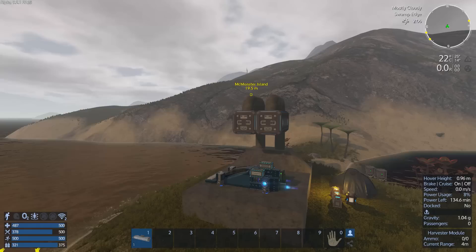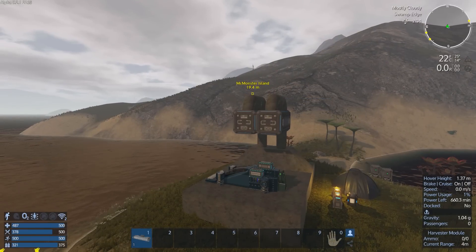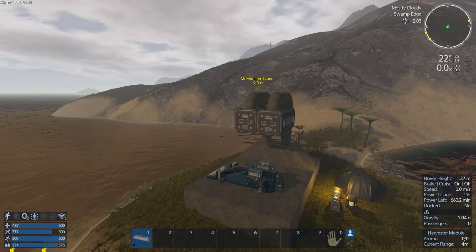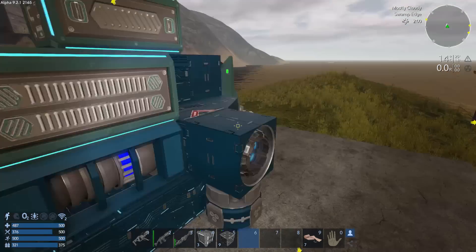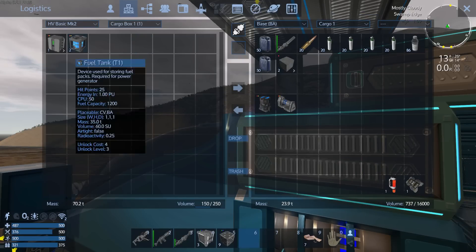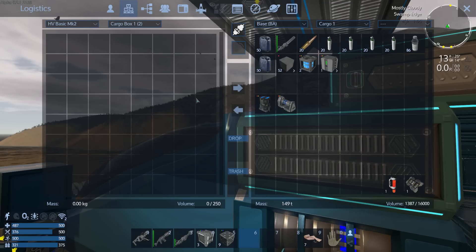I can barely lift it off the ground. I'm going to turn it back into idle before it falls away into the water. As you can see, there are huge problems with those three cargo boxes when they are full, even with some basic stuff like blocks. So let's empty those three and get rid of them.